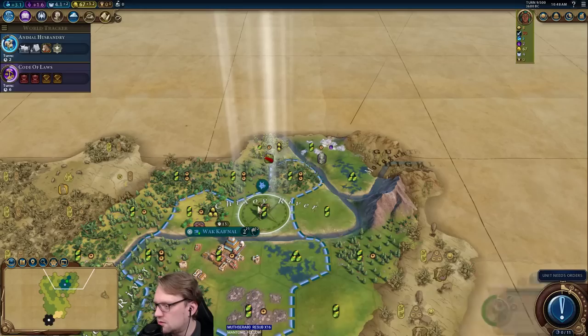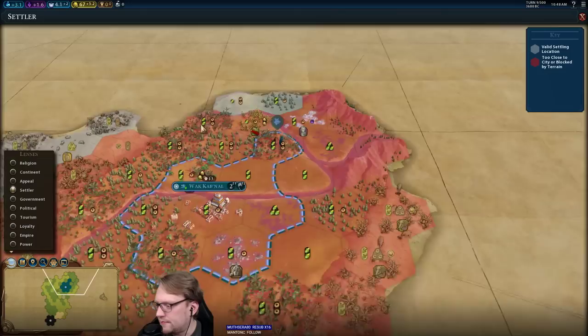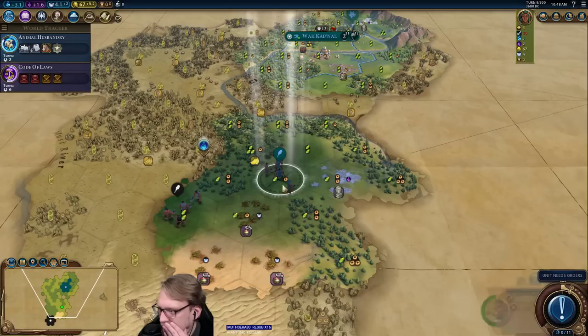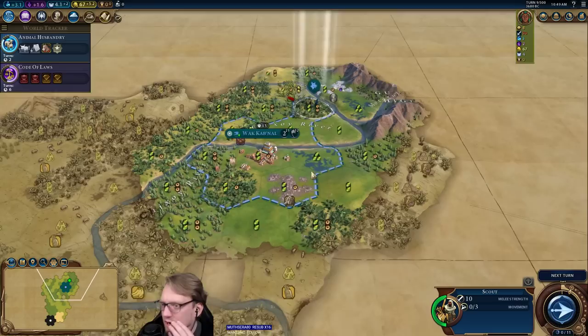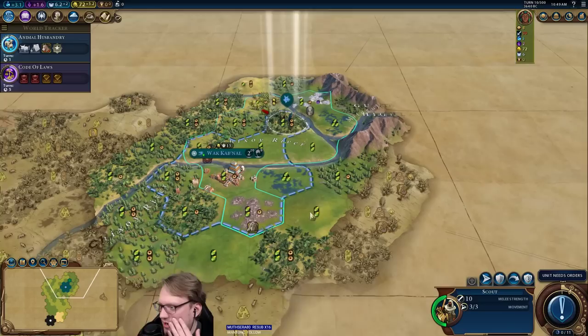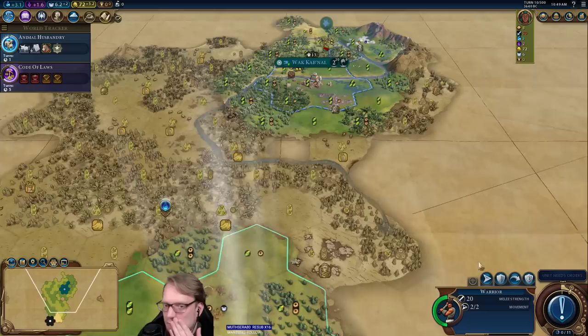Hey, there's our maize — so there's our farmable resource. 12 turns on this settler, two turns on animal husbandry — we'll probably have horses. There are horses here, I think we might have an interesting industrial zone thing going on. This isn't much of a move but it allows me to go here next turn versus maybe not.